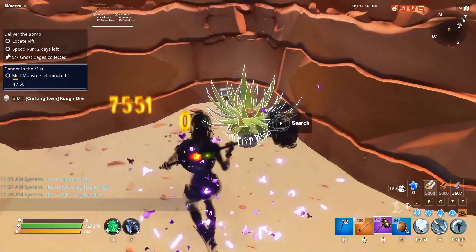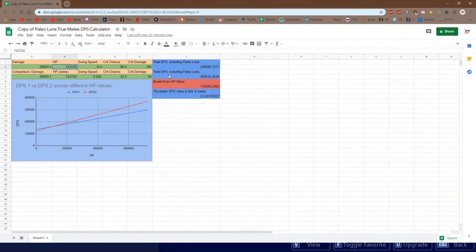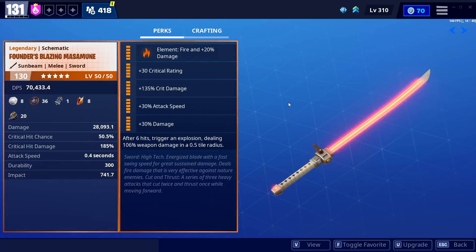You can plug in any value — the storm king's ravager, or literally any sword in the game. This is a melee calculator, so you can't use it for ranged weapons since Paleo Luna only affects melees. Regardless, you can make a copy of it — I'll link it below — and figure out what's best for you.